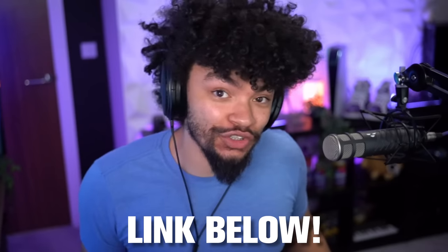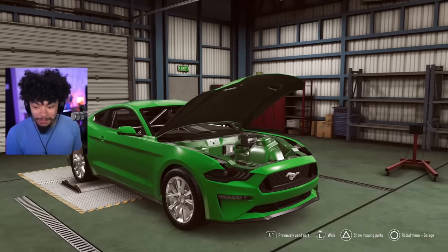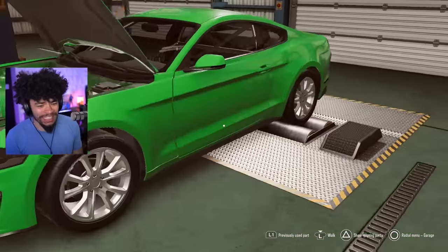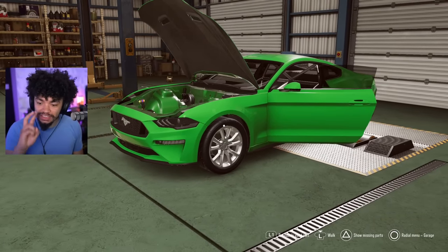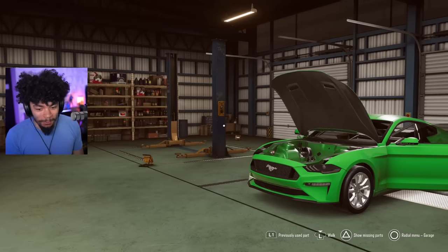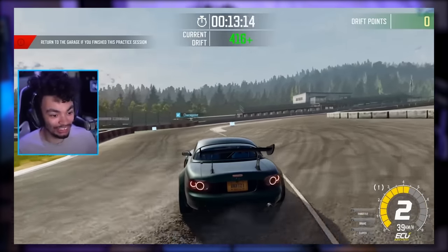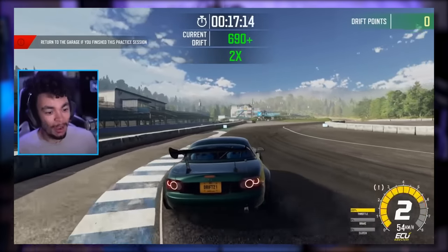There is a link down below in the description to check out the game, so make sure you click that link. To some of you, this game may look very similar. Let me demonstrate what's going on here — this has already been converted to the Drift spec, a basic Drift spec. You might recognize it because this, my friends, is the console version of a little game known as Drift 21, which I thought was one of the best drift games I've ever actually played.